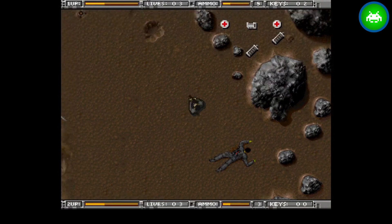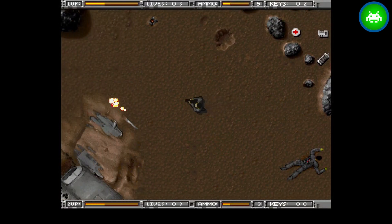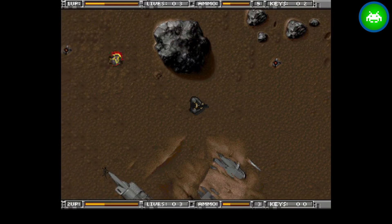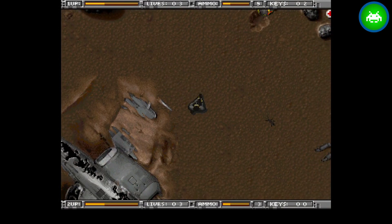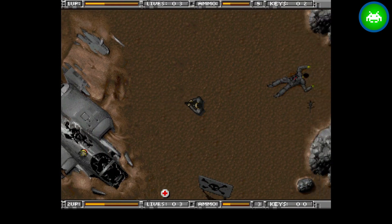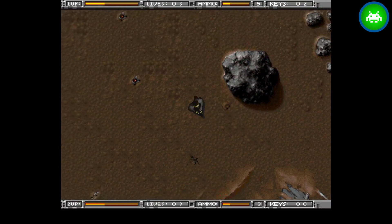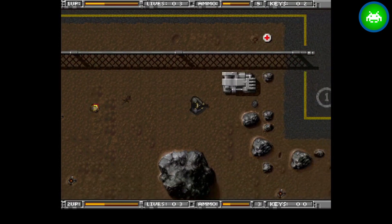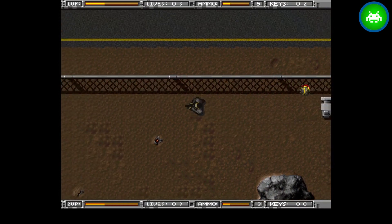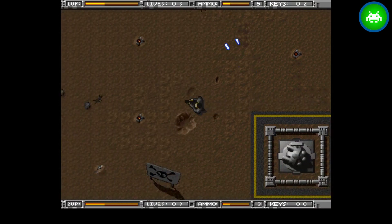If you hit the left trigger it makes you walk backwards so you can fire — that's pretty cool. I don't know if that was in the other two games. This isn't as bad a start as the first one or the second one with the helicopters.